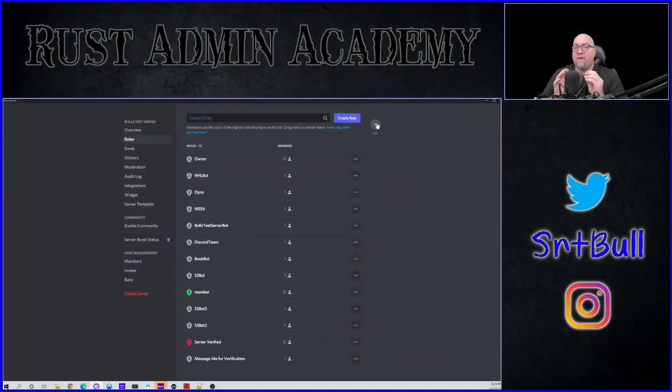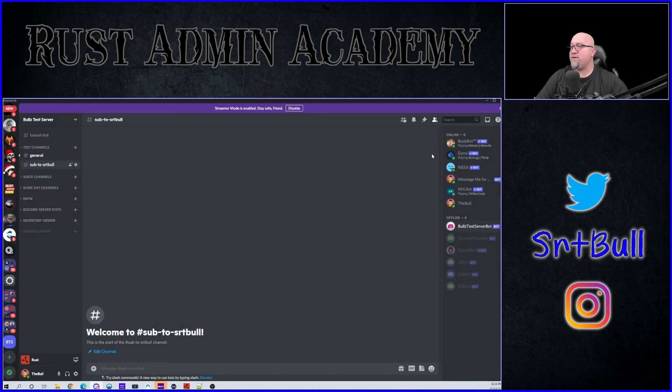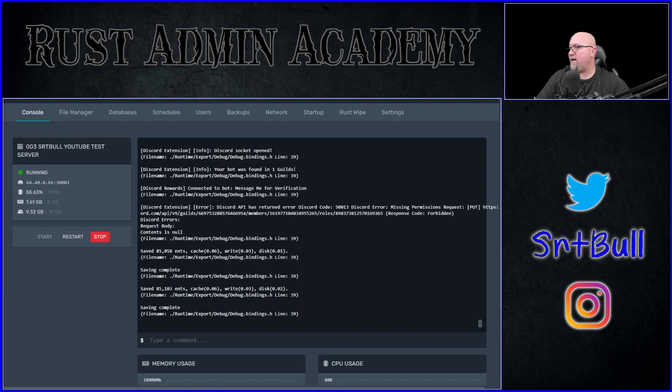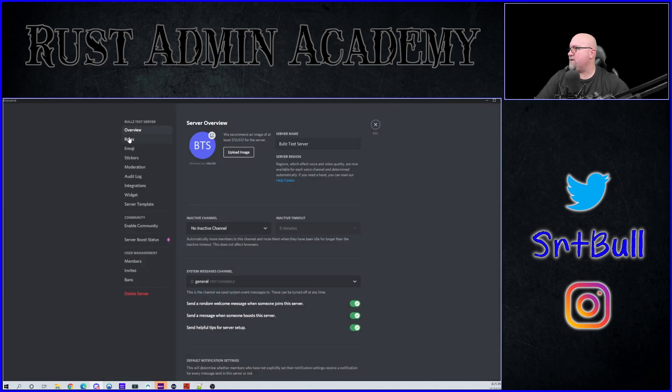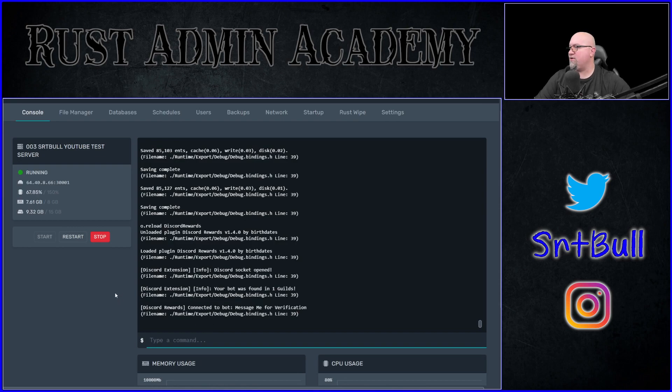Something important to point out: if you create your role first and then invite your bot with different permissions, the bot may be lower on the role hierarchy than the role you created. As you can see, Server Verified is above the bot's permission level, so it did not assign the new role to me. In the Rust server console you'll see a Discord API error saying 'missing permission' — the bot can't grant a role that's higher than its own level. To fix it, go to Server Settings, Roles, and drag the bot above Server Verified. Save, reload the plugin, and it works — the bot can now assign that role correctly.